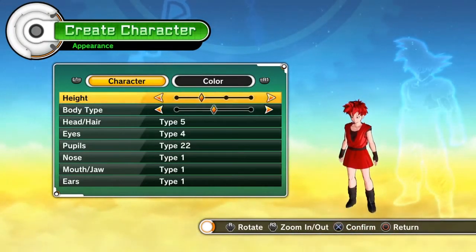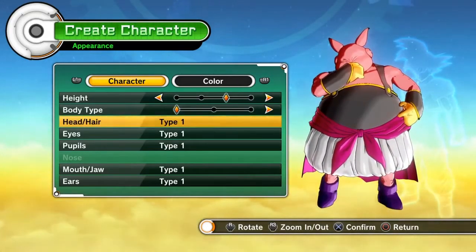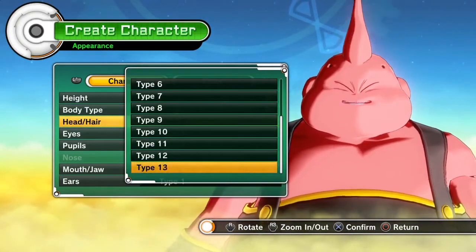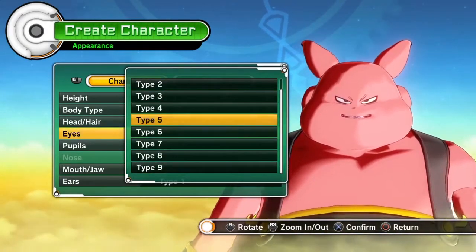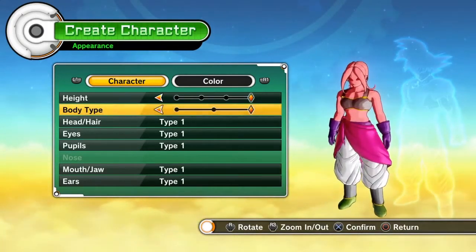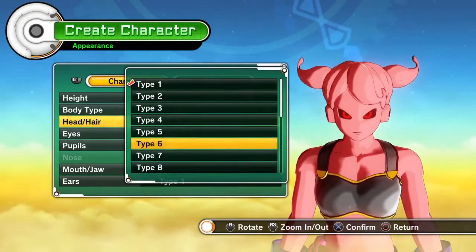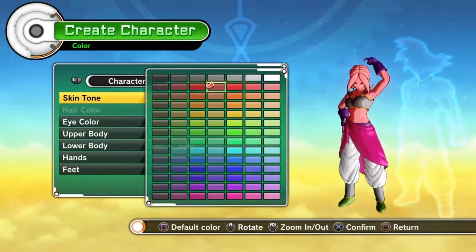The customization options are great and hopefully expansions will add more. Saiyans can go Super Saiyan 1 or Super Saiyan 2, but unfortunately there's no Super Saiyan 3 or Super Saiyan 4, which I would have loved to see. The Majin options are also limited — if you want Fat Buu or a Female Majin, you cannot get Skinny Buu, Kid Buu, or Fused Buu forms, which is a shame.